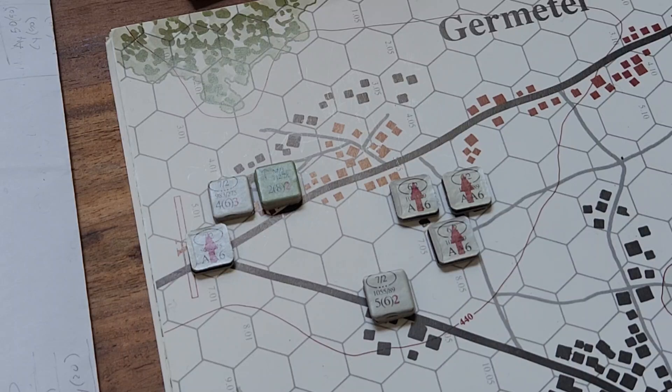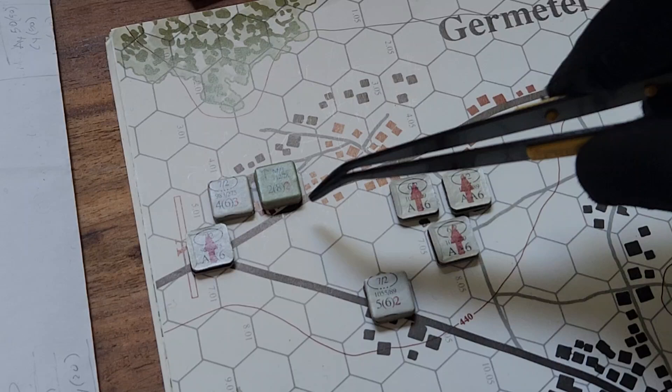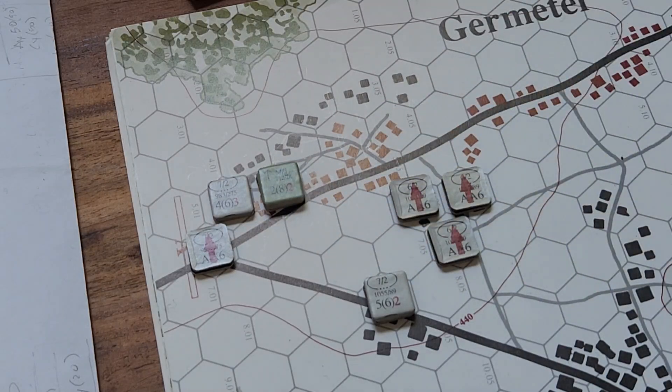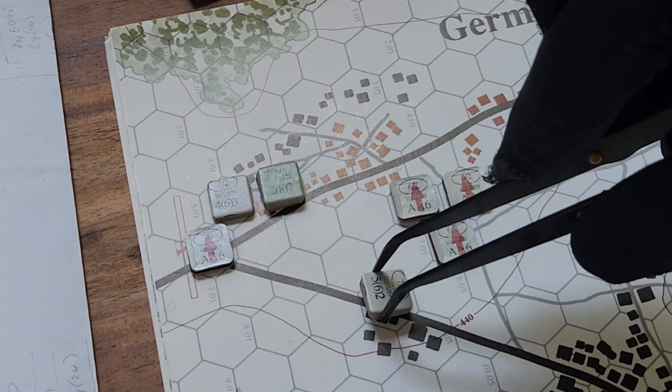Now we're going to do a suppressive fire phase. Let's see who fires first — Germans get the fire first. I will fire with these guys. They're just going to be a regular 10, so they get a plus 1, and it's going to be a minus 2 to their roll. 7 minus 2 is a 5, and the other guy in the hex: 6 minus 2 is a 4. It's a miss, so they missed.